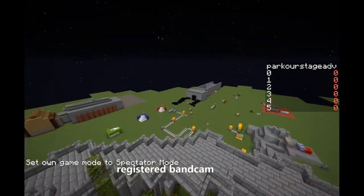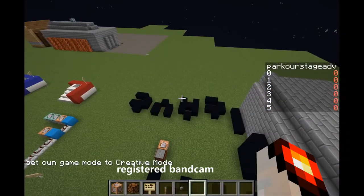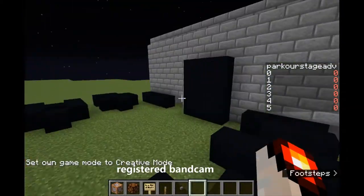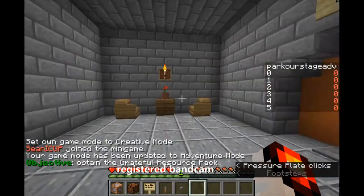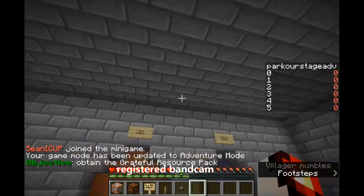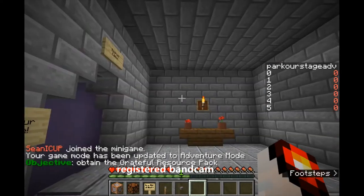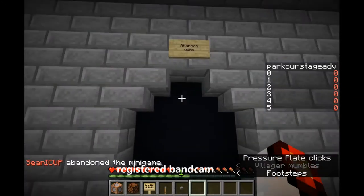Over here, you can see that I've changed the pressure plates. In fact, here's the join plate. And now this area is enclosed in a simple room. The rest of this is the same, and you can leave properly like this. And it currently doesn't teleport you anywhere.